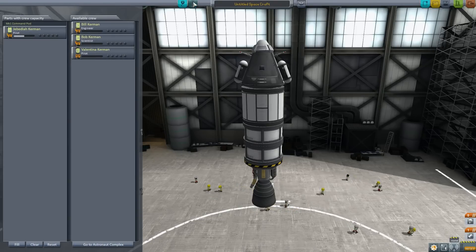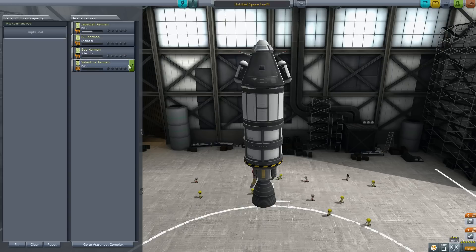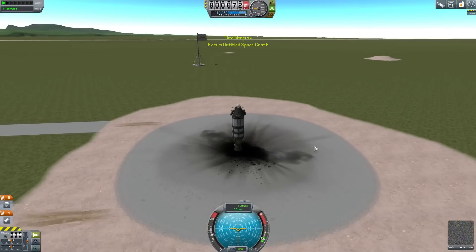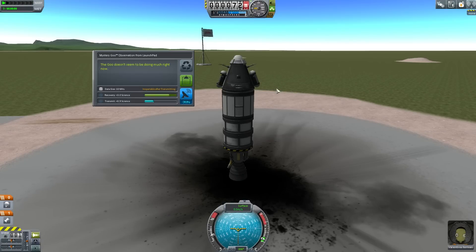So we're ready to go. You can click on the crew up here and select a different crew member just to give them some experience. So this guy, Jebediah, has had a little bit of experience. Let's try giving Valentina some experience — I click on her, drag her into the relevant slot, and now we're ready to go. Let's launch. The first thing we should do is perform this mystery goo experiment on the launch pad. The goo doesn't seem to be doing much right now, and I get three science for that.